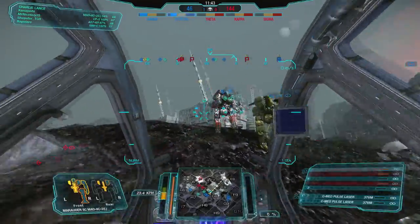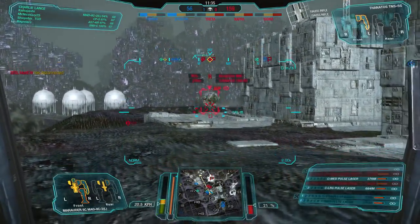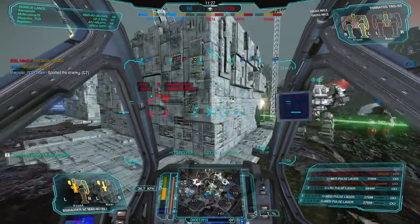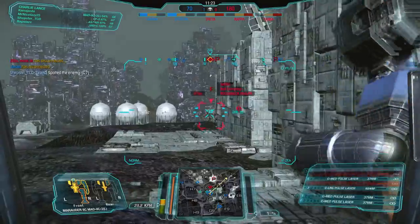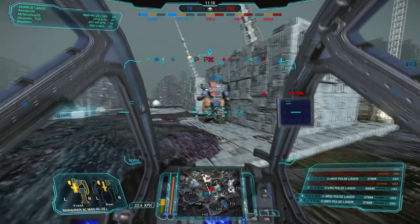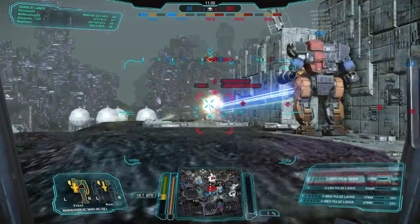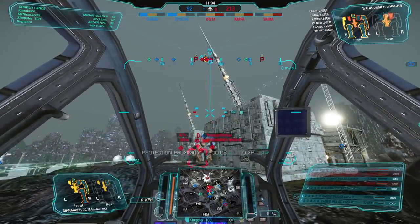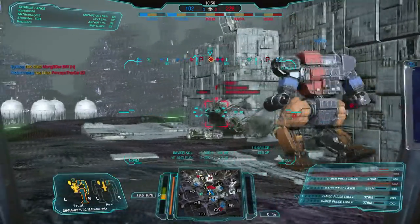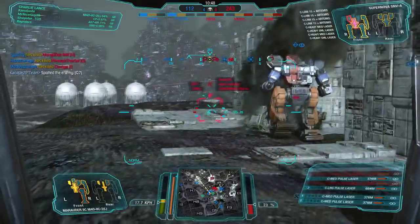Thankfully we still have half our firepower, half our mech, still functioning, and we still have that side torso for cooling efficiency. It's just a regular Gauss Fafnir with stealth armor — okay, that's fine. Here they come. I'll hold the position here — UAV above us. There's a Warhammer to shoot, let's take it out. There's the bastard — that's the guy that was killing me.